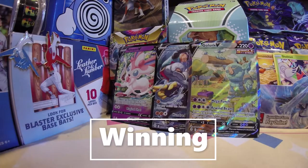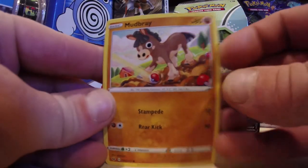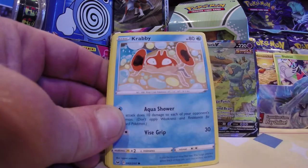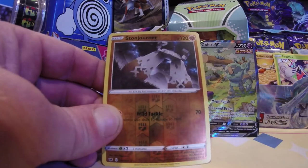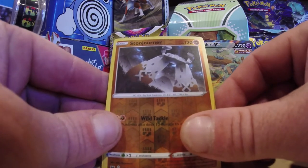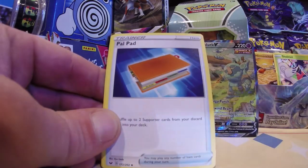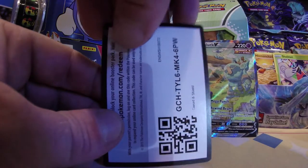Last pack today is Sword and Shield base. Can we get the rainbow Snorlax? Last time we opened this, we got the regular Snorlax V — or should I say full art Snorlax V. We started off with the Mudbray today, the Grookey, Krabby. This tin has been fire — these tins are fire. Another reverse rare — are you kidding me? Another one of the worst Pokemon, but it is a Stonjourner, and our rare is a Roserade. As we close it out — we did it. We pulled an Alt Art from Evolving Skies. Grab this code card to celebrate.